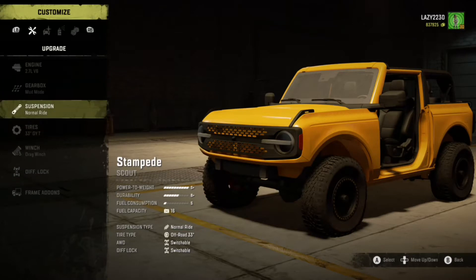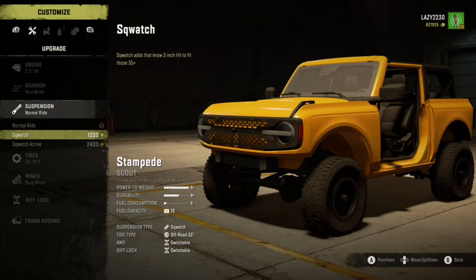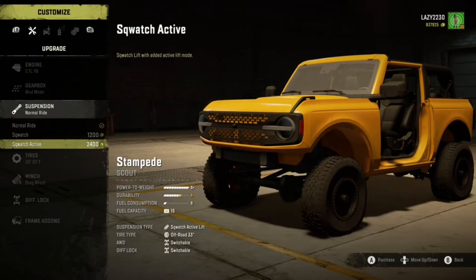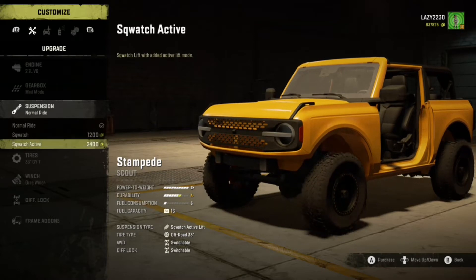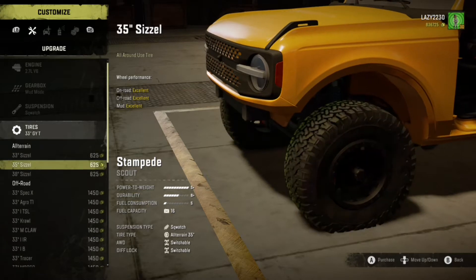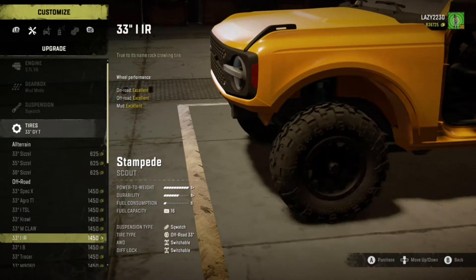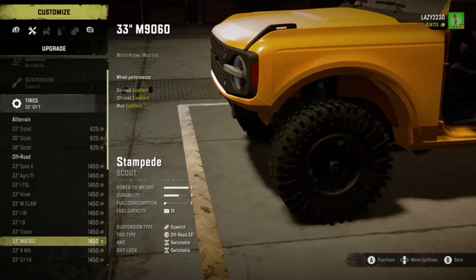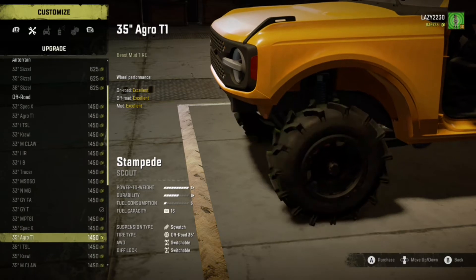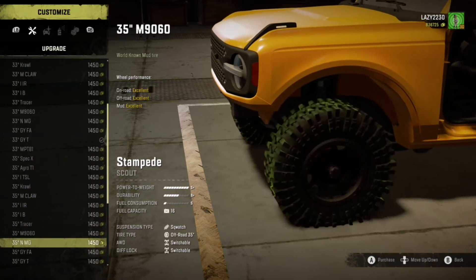We're going to look at the stock motor and suspension. There are three different options: squash suspension, just a little lifted, and you've got the squash active. I just went with the regular squash - not a huge fan of the active suspensions on most applications. Quite a bit of tire options on this thing though, which is pretty cool, and I believe it goes up to a 39.